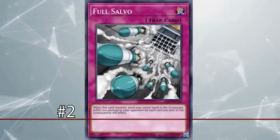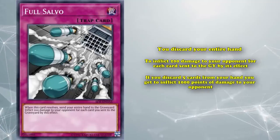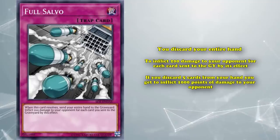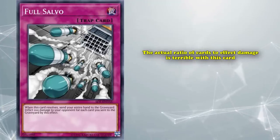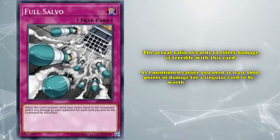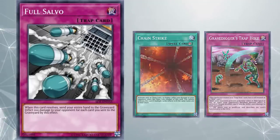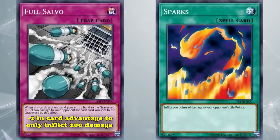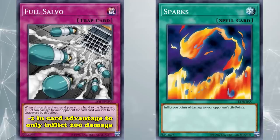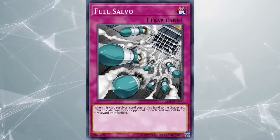At number 2, we have Full Salvo. This is a trap card with a very simple effect: you discard your entire hand in order to inflict 200 damage to your opponent for each card sent to the graveyard by its effect. So if you discard five cards from your hand, you inflict 1000 points of damage — essentially converting every card in your hand into a Sparks. The actual ratio of cards to damage is terrible. As mentioned, a card needs to deal at least 1600 points of damage to be worthwhile as a burn card. If you only discard one card from your hand, it's basically a worse Sparks, since you're going minus 2 in card advantage to only inflict 200 points of damage, because Full Salvo does not count itself when dealing damage — only the cards in your hand that you're discarding.